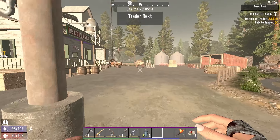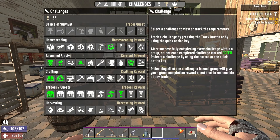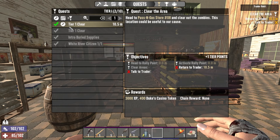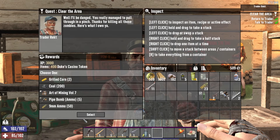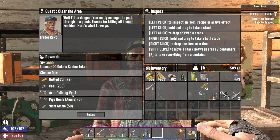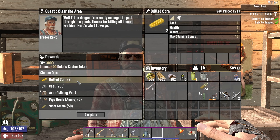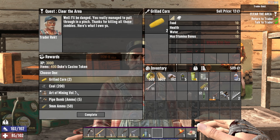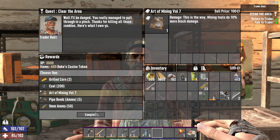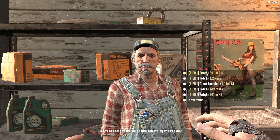Let's go ahead and turn in this quest — we did it at the end of yesterday's episode — and hopefully trader Rex has some good stuff. I don't plan on really focusing trader quests super super hard, but if I do seven more trader quests I'm guaranteed a free bike, so getting through the first tier could be quite important. Man, coal is so good! We got an Art of Mining as well — 10 more block damage. I feel like I kind of need the corn right now though. That 9mm ammo is going to be good too — it's such a tough call. I'm gonna risk it, not go with the food, and take the Art of Mining.